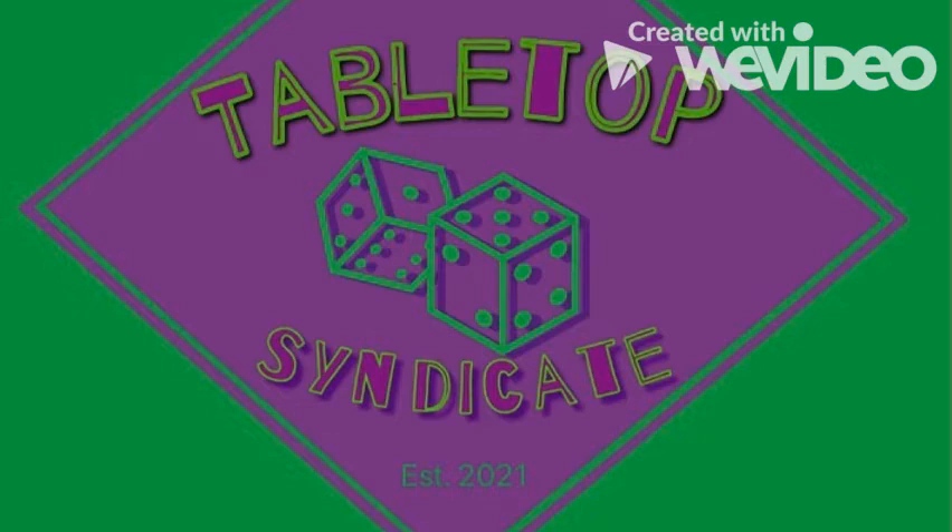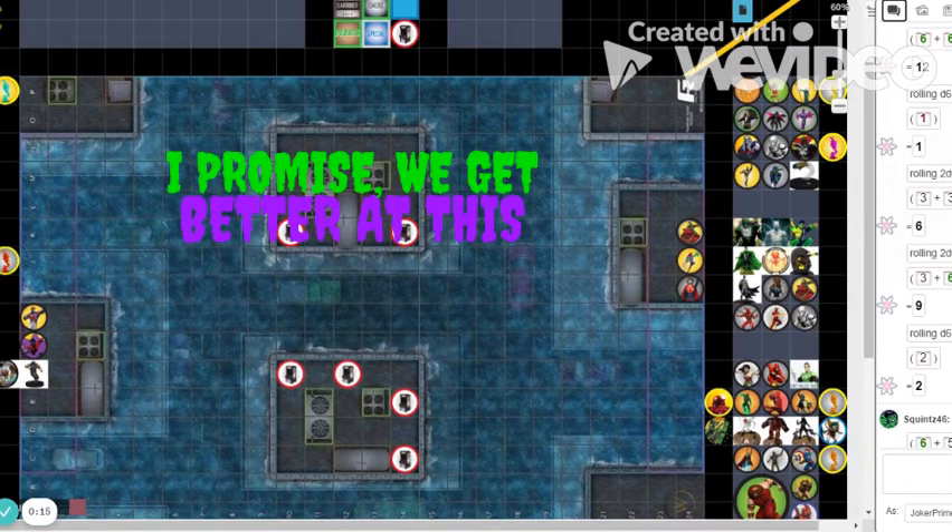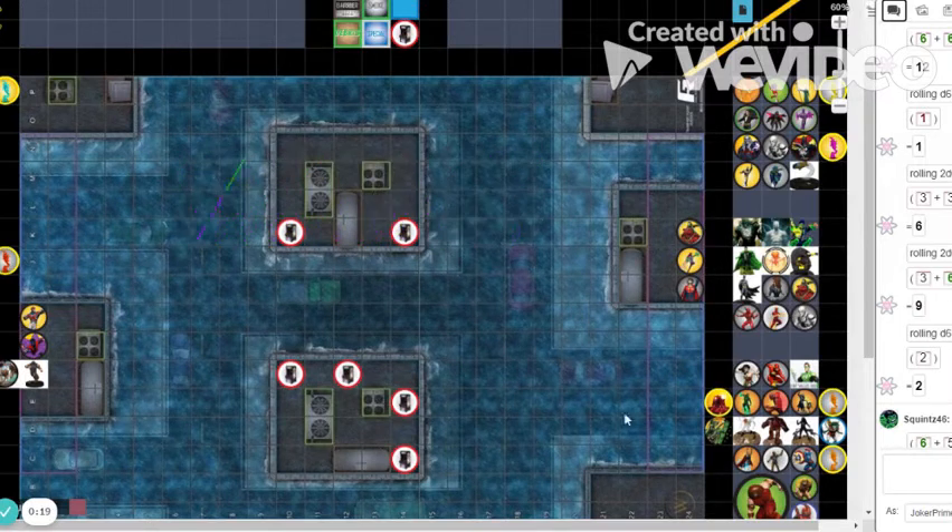I'm a seeded team so we're playing our room to point 3v3 tournament and this is my 5 seed. I got to choose map here. Teen Titans vs Excalibur, 3 characters vs 3 characters. We haven't rolled off who goes first yet.